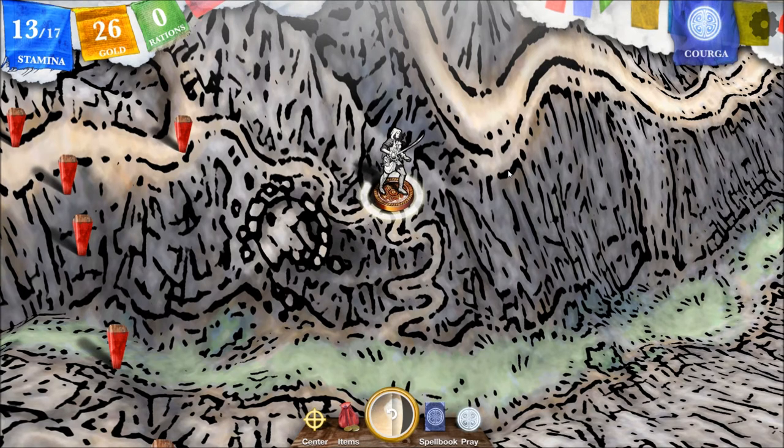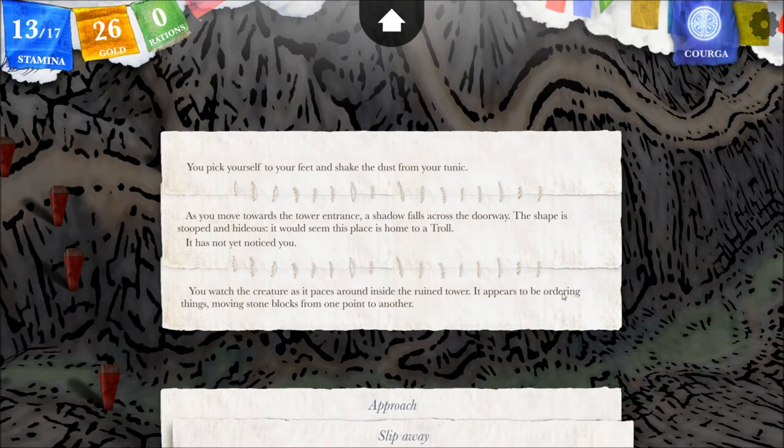Hello and welcome back to Let's Interactively Play Steve Jackson's Sorcery. This is Amethyst Lunatari and this is an interactive Let's Play where you get to choose at the end of the video and vote on what step is taken in the next video. The choice was unanimous last time. We found a troll and a tower. As you move towards the tower entrance, a shadow falls across the doorway. The shape is stooped and hideous - it would seem this place is home to a troll. It has not yet noticed you. You watch the creature as it paces around inside the ruined tower, appearing to order things, moving stone blocks from one point to another. Last episode the choice was unanimous to approach the troll.